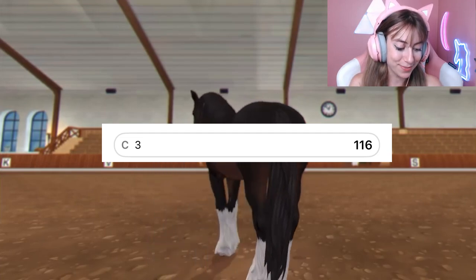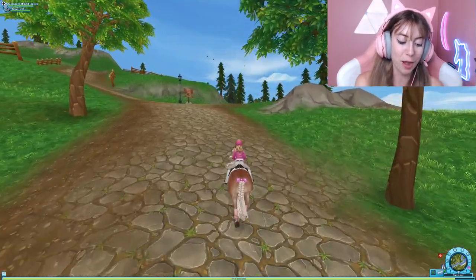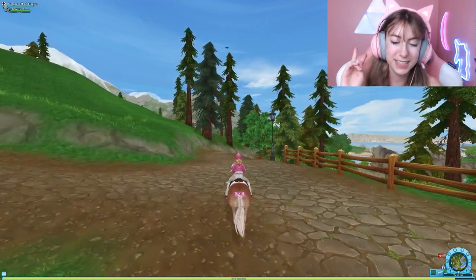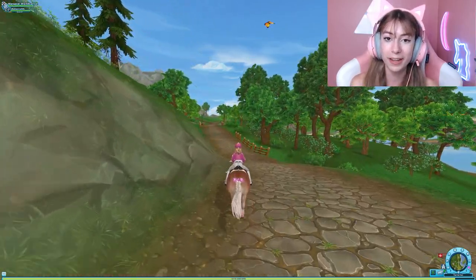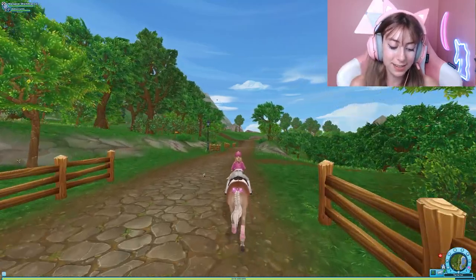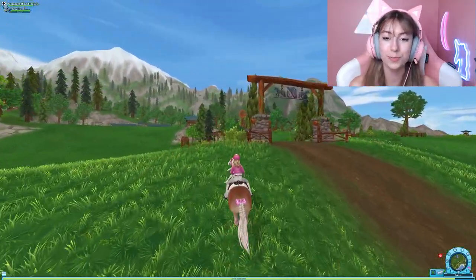Moving on to the second worst Shire in Star Stable — I was not expecting this. I thought this one would be higher up, but the second worst is actually the seal bay. I thought this one was so popular, but apparently fewer people liked it than I thought. The seal bay has a brown undertone and a pink nose marking right on its nose, which is very nice. Compared to others with cool markings, I can see how it ranked here, but I personally found it pretty cute.